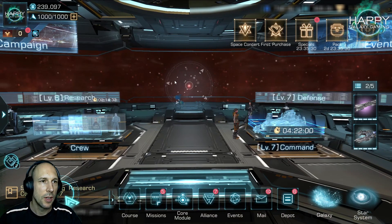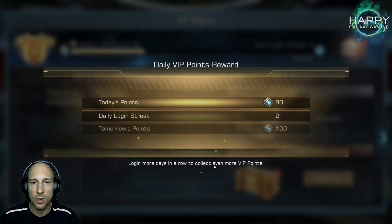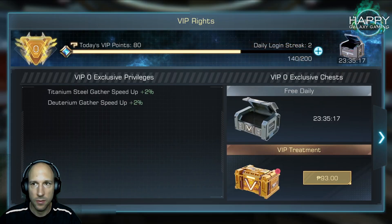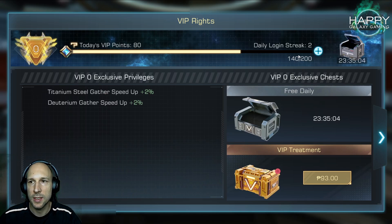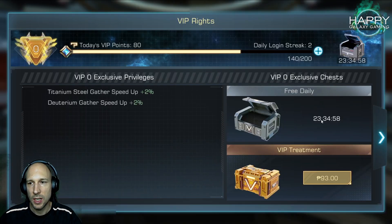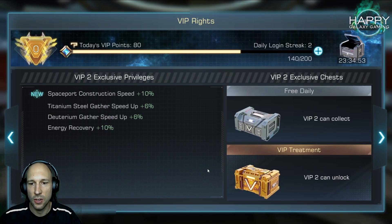Don't forget your VIP — always get your box and do the daily login. This way you will get higher points every day. You start with 20 points and you can build up your login streak up to 200 VIP points every day to get that level up quickly.